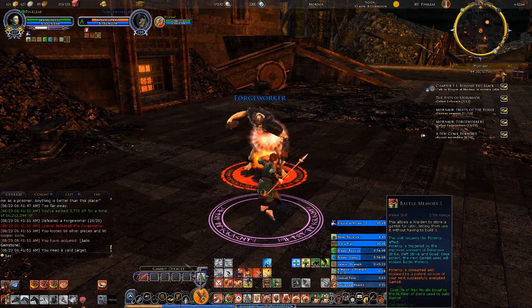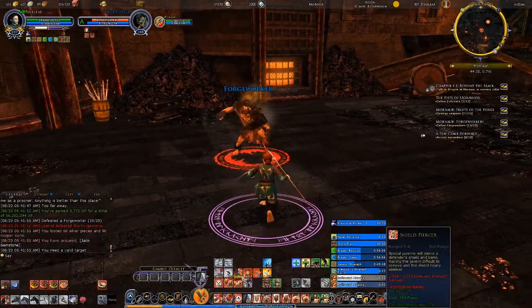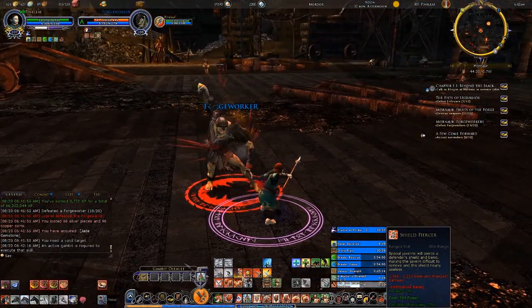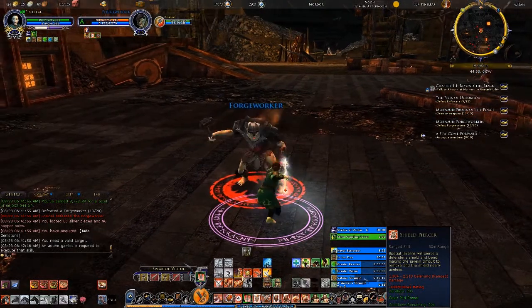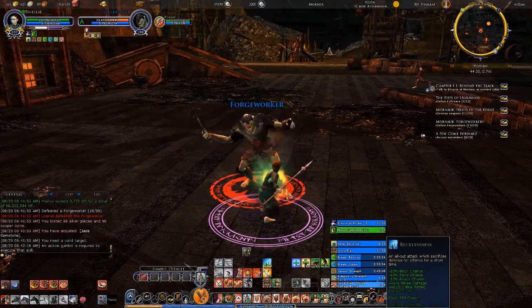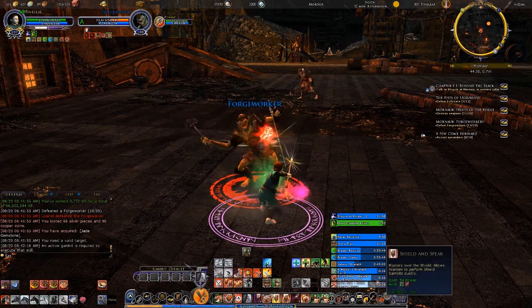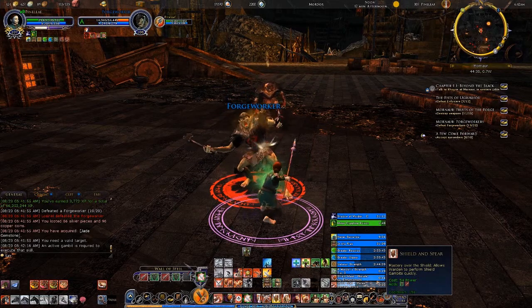Laggy spot. It seems to be by location, because anywhere — if I'm not at one of those laggy spots, I have no trouble using my skills. If I'm standing in a laggy spot, I just can't use any of my skills at all. Actually, this is my last forge worker.